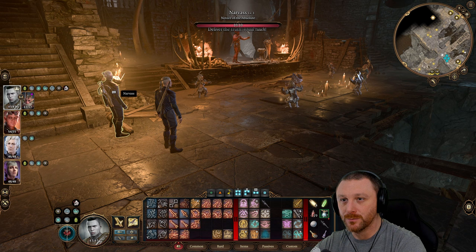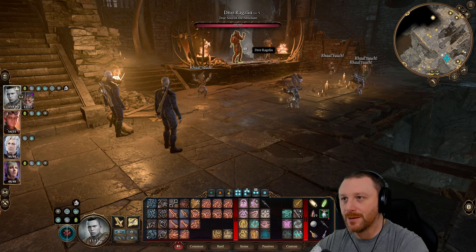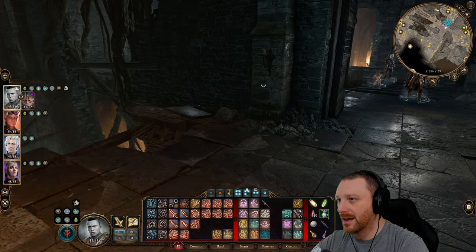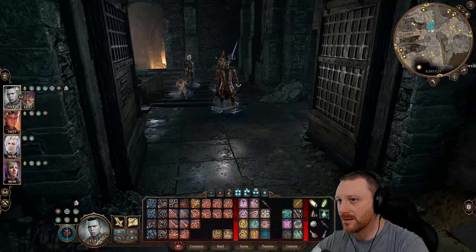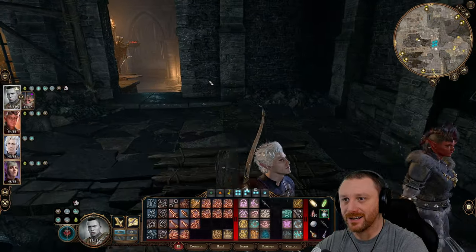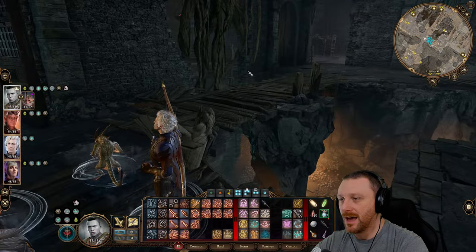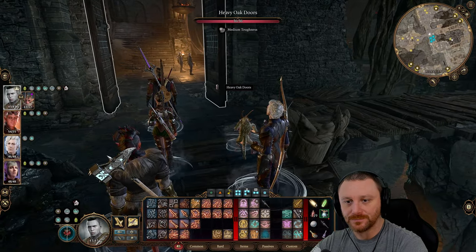We'll probably end up killing most of the people here, then just try to knock him out. If we can't knock him out, we'll probably just kill him. Same thing with whatever her name is, the healer lady. We'll probably just kill her too. And for Minthara, we'll probably knock that person out.